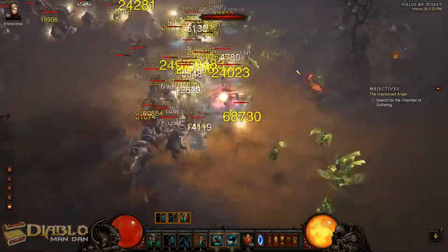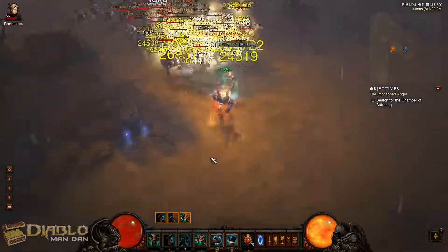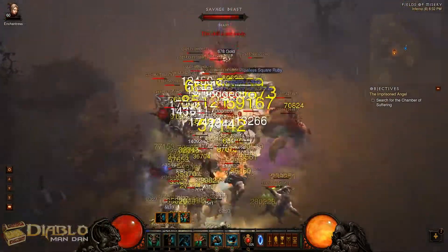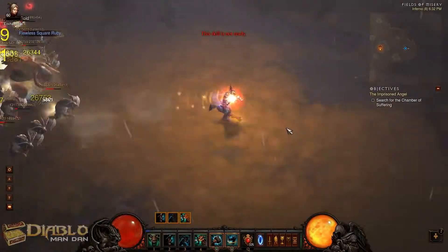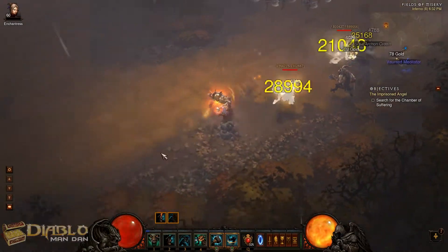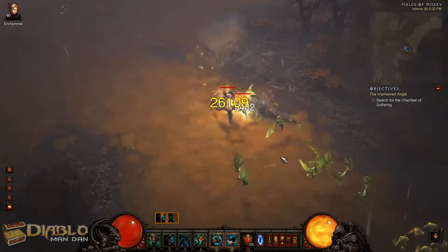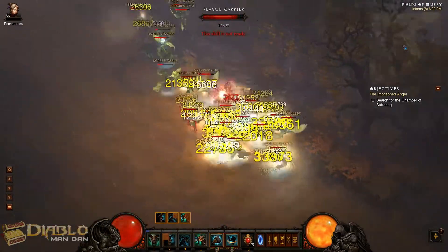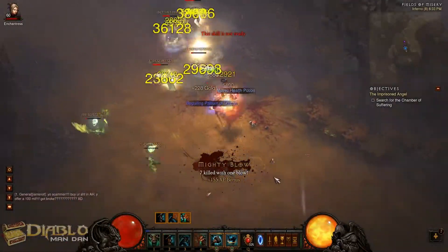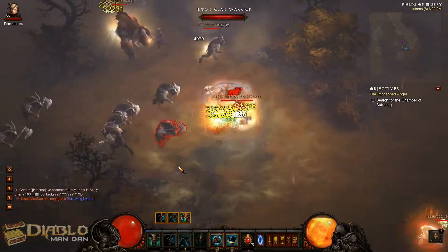The mob density with this patch is insane. Other things to keep in mind in the Fields of Misery are these little side areas. The blue ones are bad because those are just regular quest areas, so I always skip those. What you want to look for here is a Scavenger's Den — that's a good area — as well as the Decaying Crypt. The Decaying Crypt is probably the best one around here. If you see any events, you can do those as well.